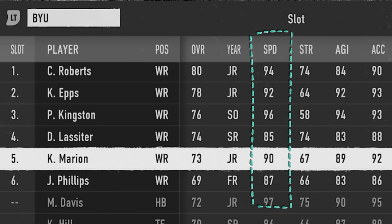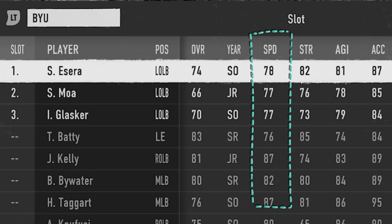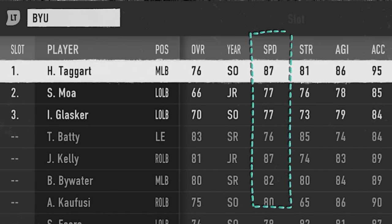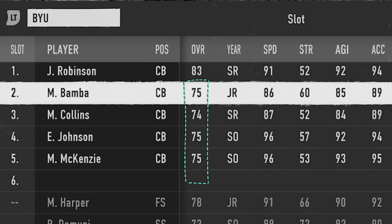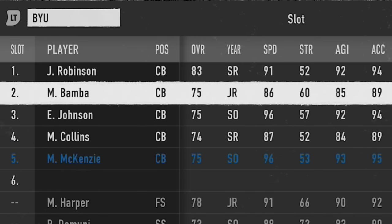A simple drag can turn into a much bigger play if your receiver is fast enough to run away from every defender. On the defensive side of the ball, it's very similar. We have a 78 speed starting outside linebacker, but I have a backup linebacker in the middle linebacker spot who's 87 speed, so I'm going to put him as a starter at outside linebacker just in case I need to spy someone. I also have a lot of similarly rated corners, so I'd much rather have my 96 speed cornerbacks covering deep or using them on cornerback blitzes.